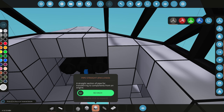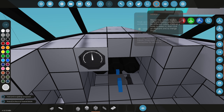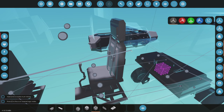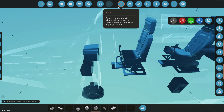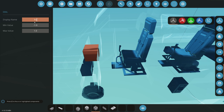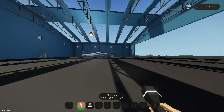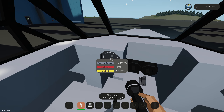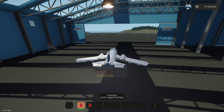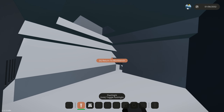We'll grab a dial for the fluid display for our fuel tank. Everything I'm putting in right now is just temporary - building is really messy in the beginning when we're just seeing if everything works. We'll connect the fluid level to the dial and label it 'fuel.' We'll spawn it in, turn off infinite fuel, and test it. The fuel is reading negative 16, which is concerning, so let's try starting the engines.